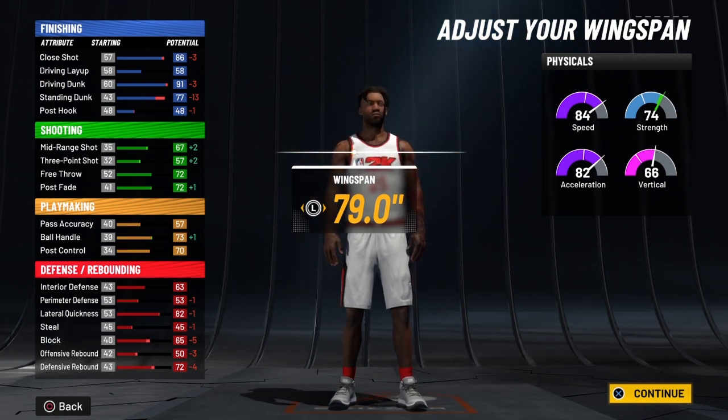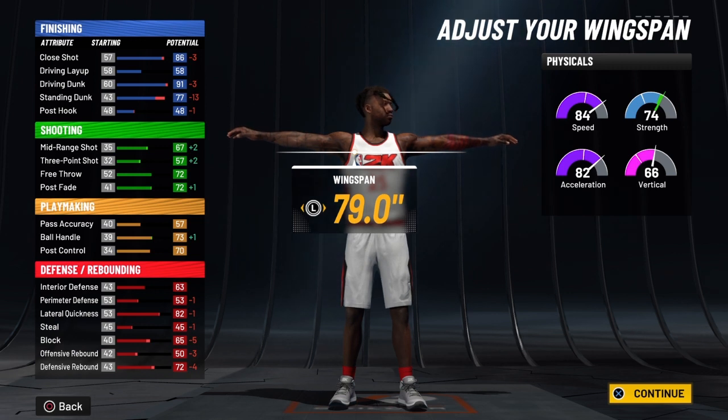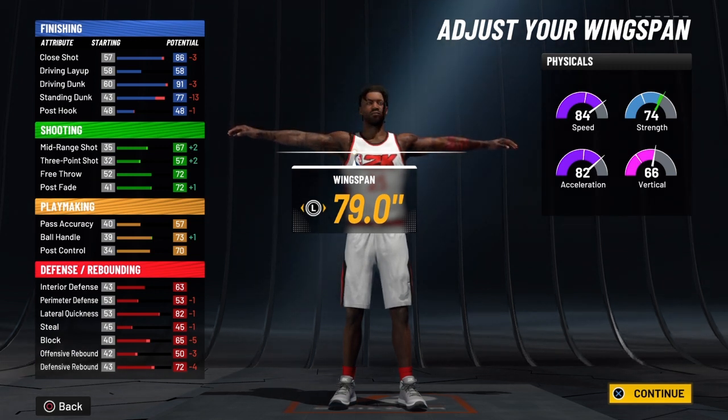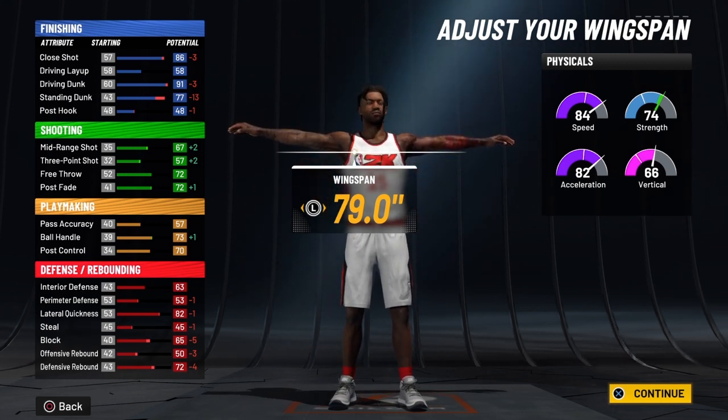There are three ways to get it: one is the Gatorade facility, two is reaching level 40, and the third way is winning the NBA championship — which is the fastest way. Then of course getting to 99 overall gives you your other four badges.